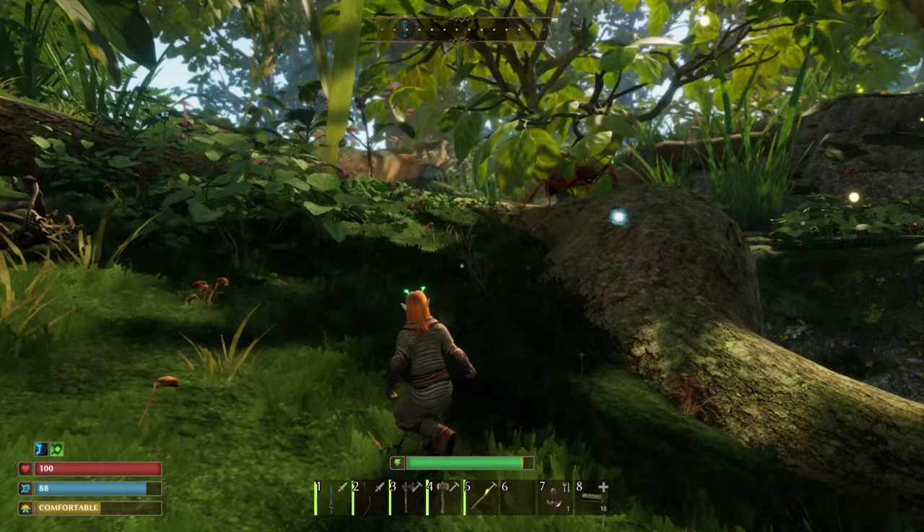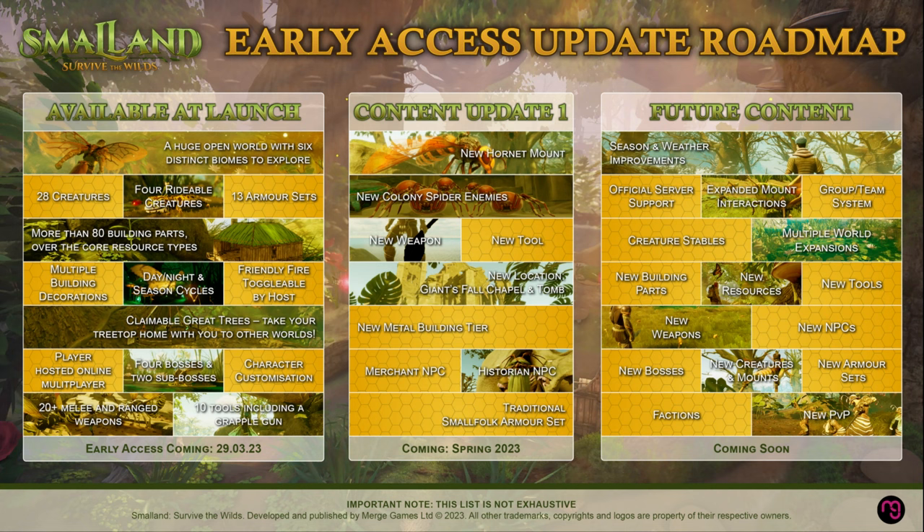On a final note, it's important that games in early access have a plan to grow so they don't become abandoned, and Merge just recently announced a packed roadmap to give us a peek into what they're working on adding to the game. This roadmap includes new mounts, tools, enemies, weapons, locations, NPCs, and more — and that's all just in the first content update expected this year. This puts Small Land: Survive the Wilds in a great position to grow after release, so there'll be a lot to look forward to.